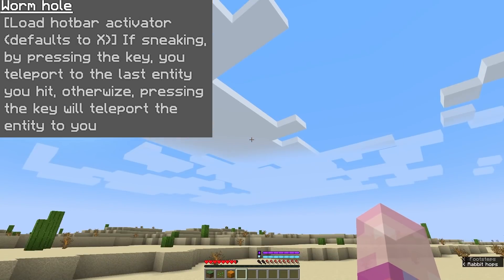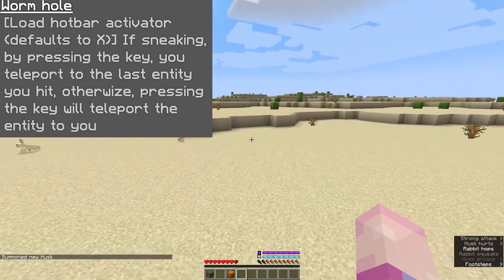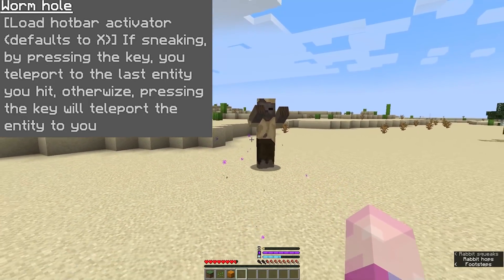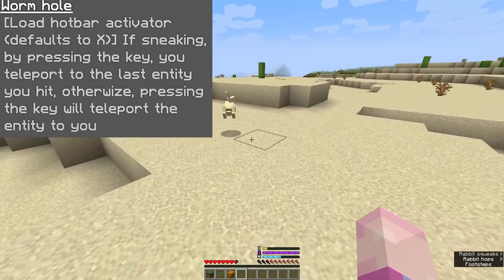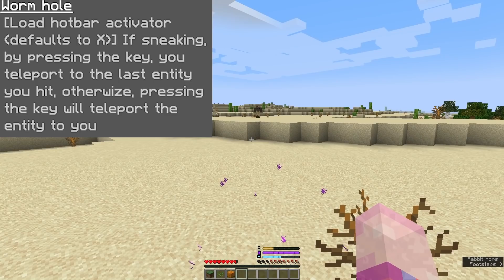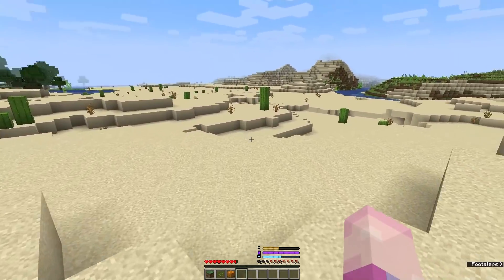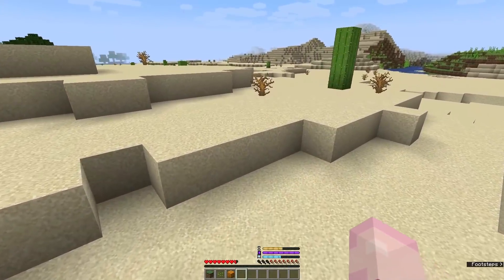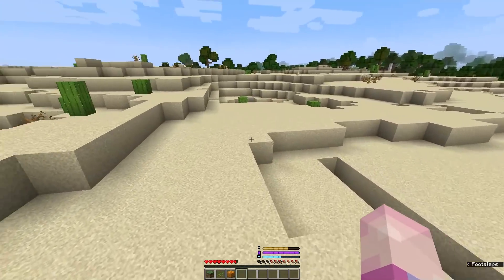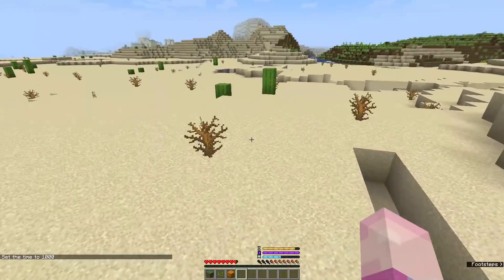Moving to your next ability, you've got the Wormhole ability. This is another active ability that requires you to press a button, but it doesn't need an extra keybind from the Origins Stuff mod — it uses your load hotbar activator, which defaults to the X key. If sneaking while pressing X, you will teleport to the last entity you hit. Otherwise, pressing X will teleport the entity to you. You can hit an entity, move away from it, and then shift+X to teleport back to it, or just press X to pull the entity to you. This could be a good scapegoat if you get into a fight — for example, if you fall into the void in the End, hold shift+X to teleport to an entity you hit above ground.